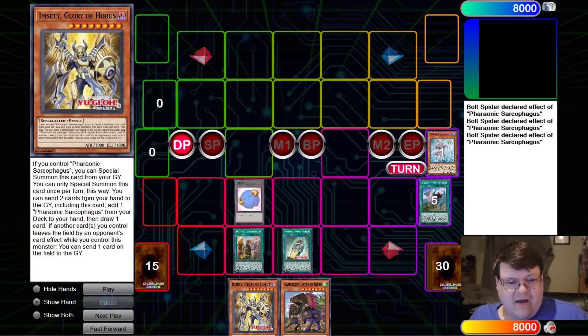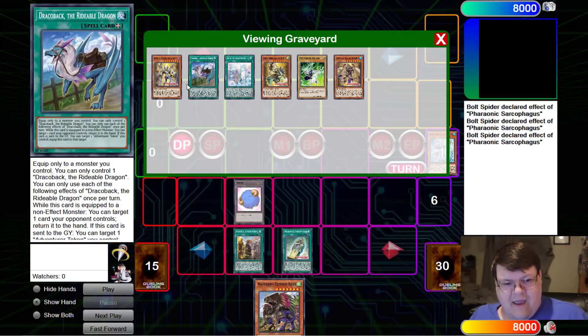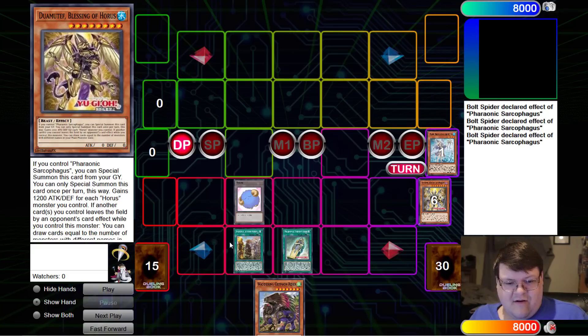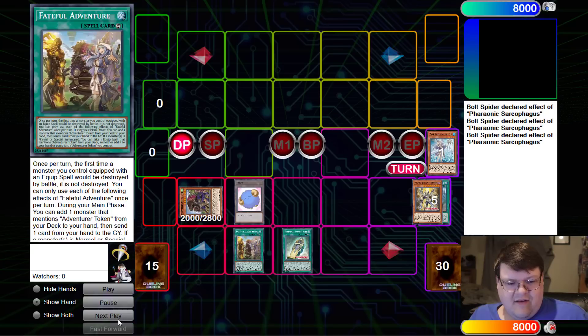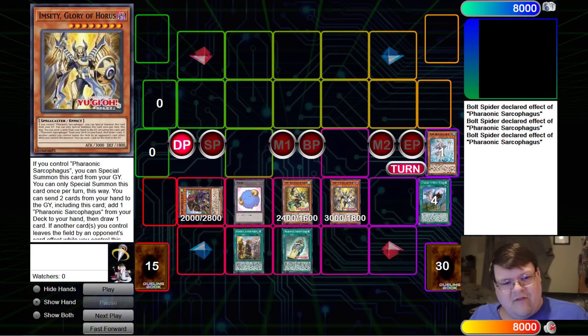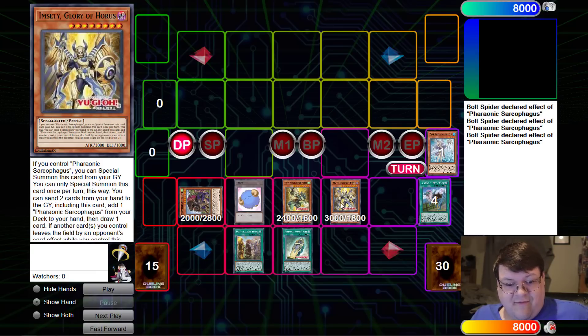MCETI is actually by far the most broken one. As long as you can draw a Pharaonic Sarcophagus, you can send two cards from your hand to the graveyard, including this card, to add one Pharaonic Sarcophagus from your deck to your hand and then draw one additional card. We get the discard for that, which is free real estate, and you would get the equip too. Both of these go ahead and get the revives. I love the fact that you get to freely stack these up.